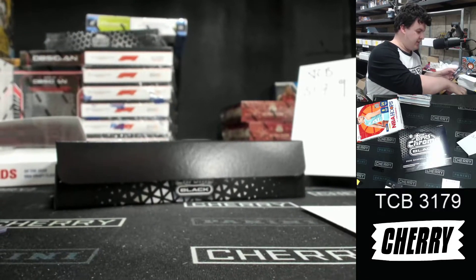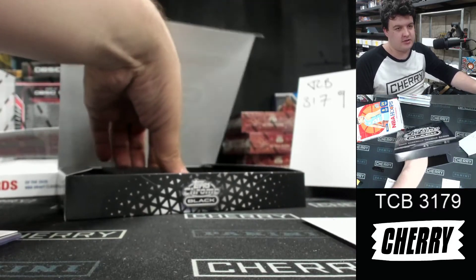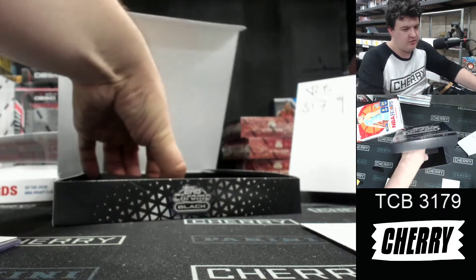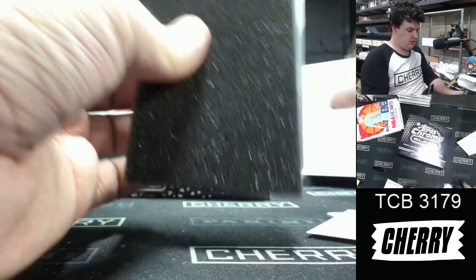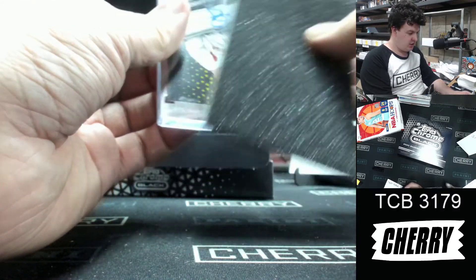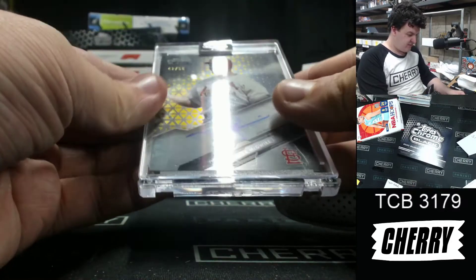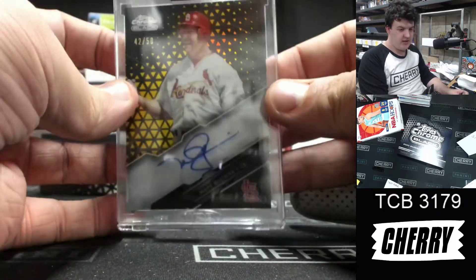And finally, the encased auto — not slabbed, but the encased auto. Here we go. It is a gold-ish, for St. Louis, numbered to just 50. Mark McGwire — nice auto for the Cardinals.